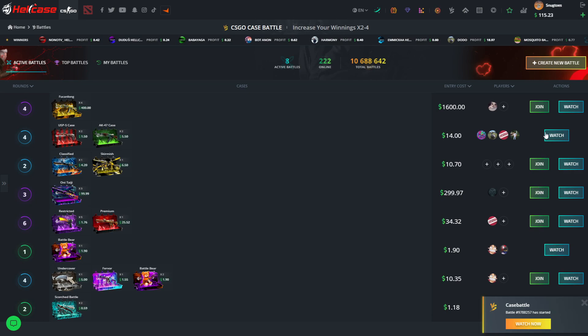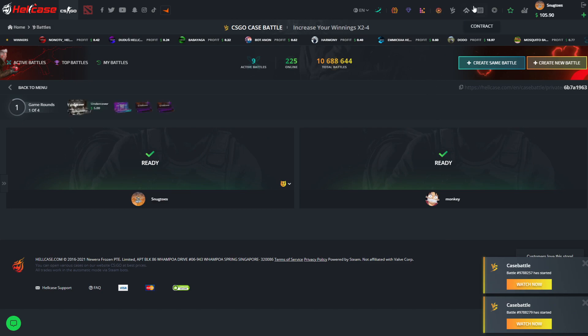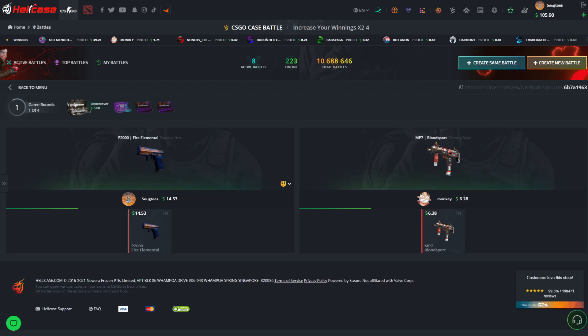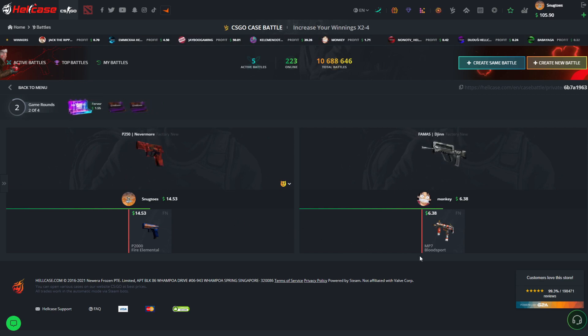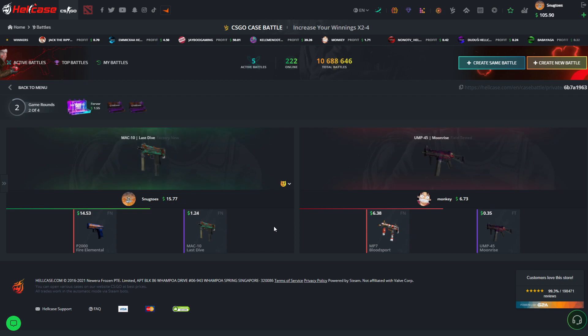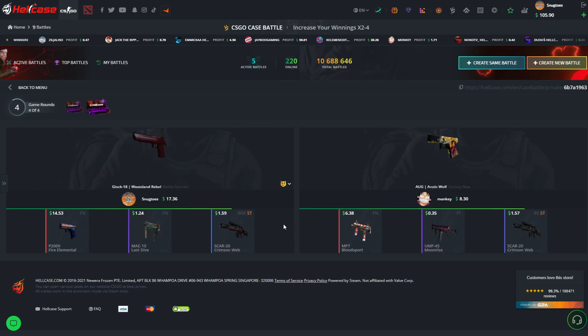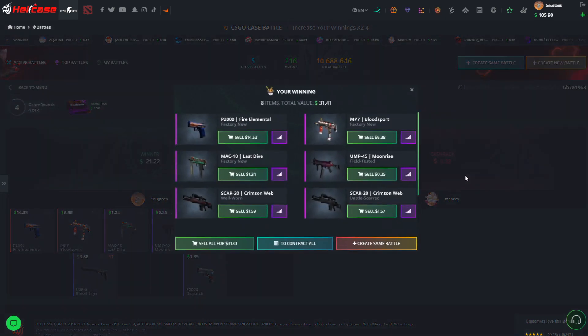We just joined that one so we can't do it again. Going for one more 10-dollar battle, then a mixer for about 105, and then the contract feature. This is going to be more of a shorter video but with some nice banger cases. 15 bucks — the opponent shouldn't get anything too crazy — there we go, 31 bucks. I'll take it any day of the week.